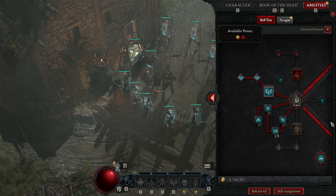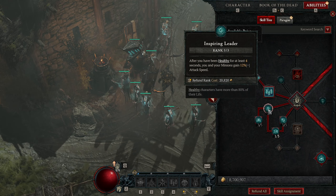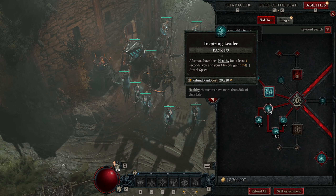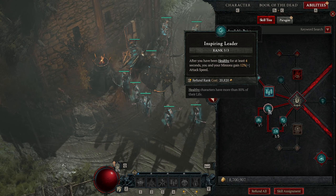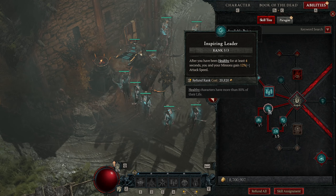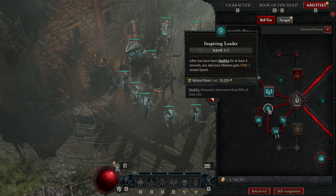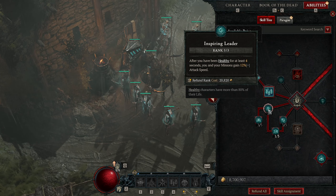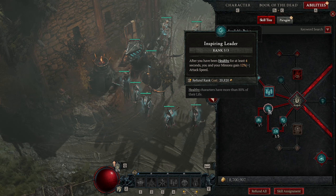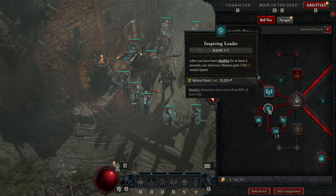Army of the Dead is covered. I have Inspiring Leader: after being healthy for at least four seconds, you and your minions gain 12% attack speed. Increased attack speed means my minions hit targets more often, triggering Decrepify bonuses more frequently — more crowd control and more cooldown reduction. Attack speed is a very good thing for a minion build.